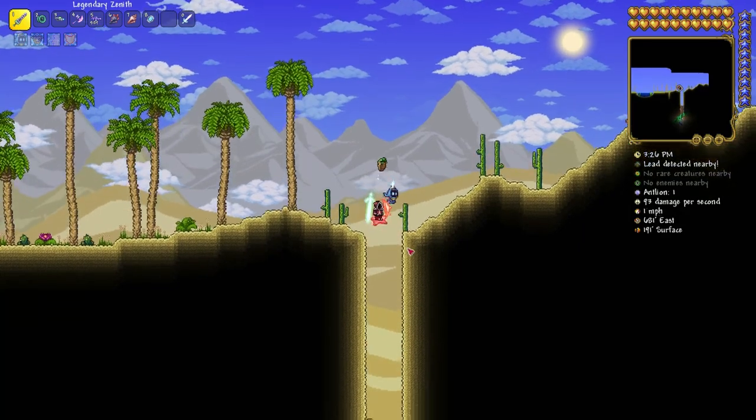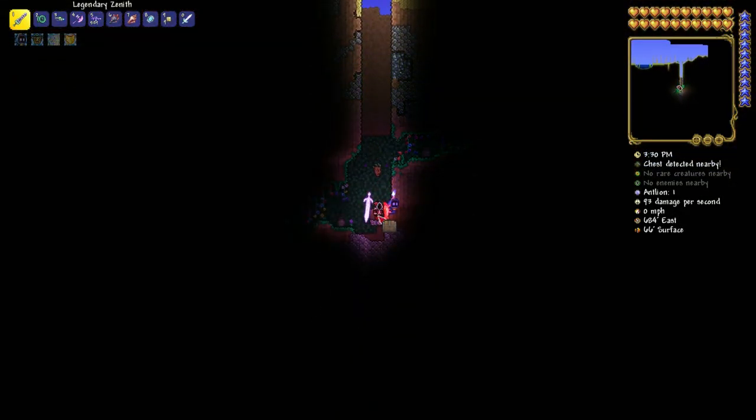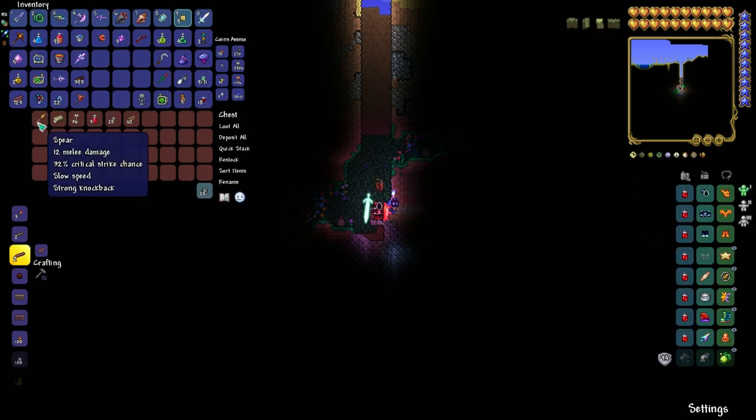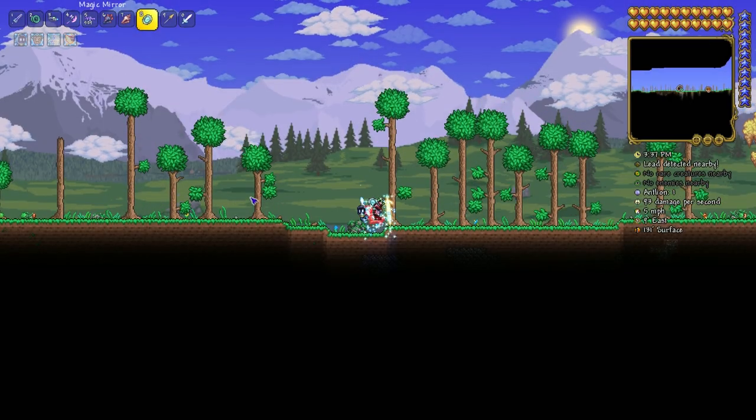Here there's a little down spike where it goes a little bit down and then back up. Right here is exactly where you should begin to dig down — not even that much, not even 200 blocks. In there should be your spear.